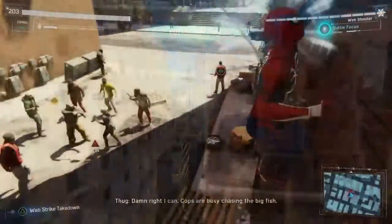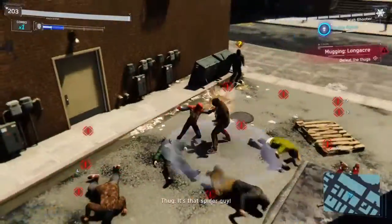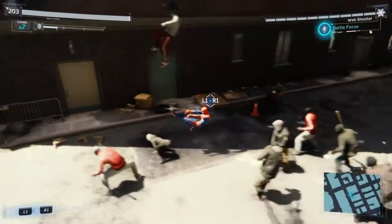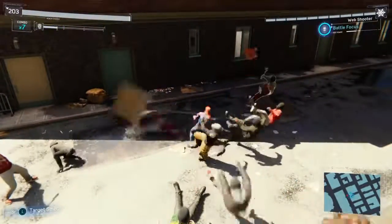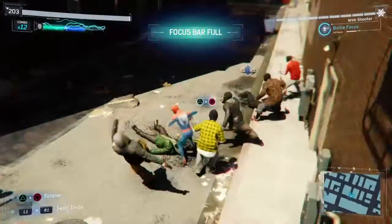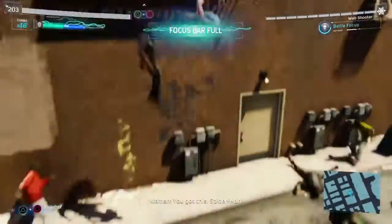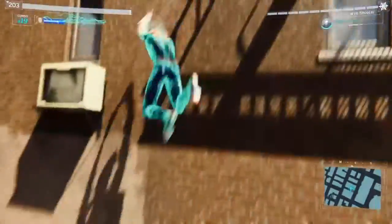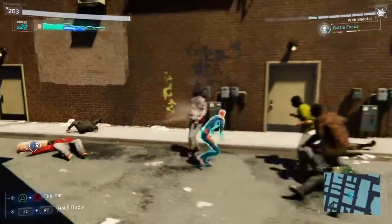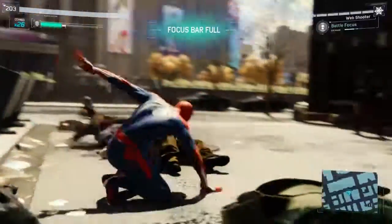The Advanced Suit uses a suit power called Battle Focus. Battle Focus is what you use to activate finishers and also restore health when needed. Once activating the suit power, Battle Focus stores your bar — your three bars on the top left corner slowly start to regenerate. As you can see, there's a little clip of Peter kicking everything out of people. That's pretty much the whole story of the Advanced Suit.